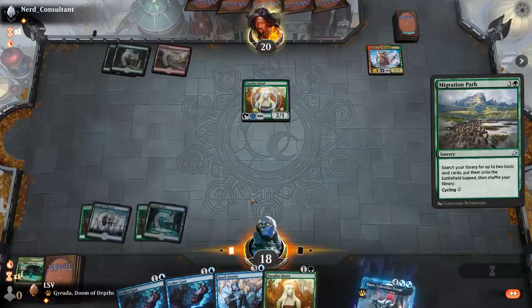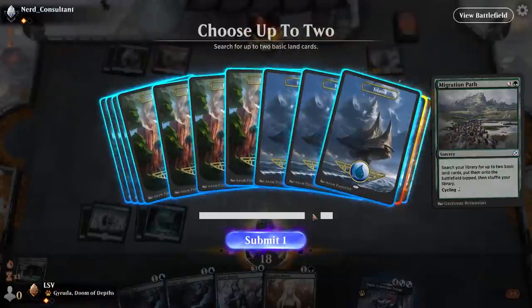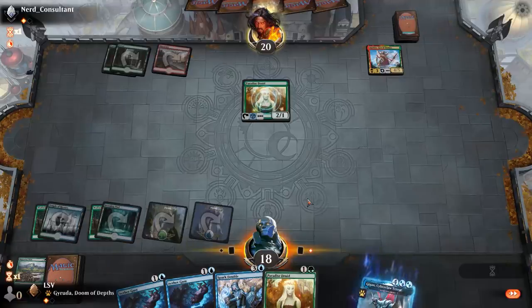Get Island and Forest, and pass the turn. Maybe I should have Gusted the Klothys because now I'm going to take two damage from it. I guess they can Shock me end of turn as well.